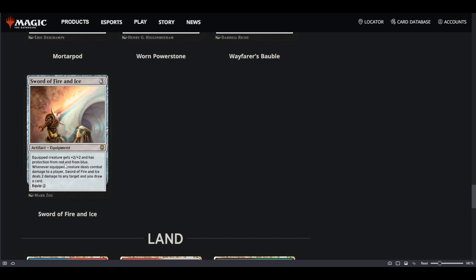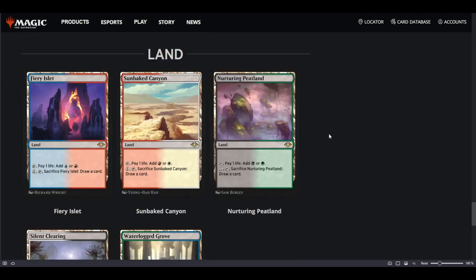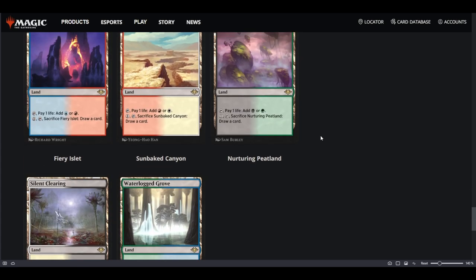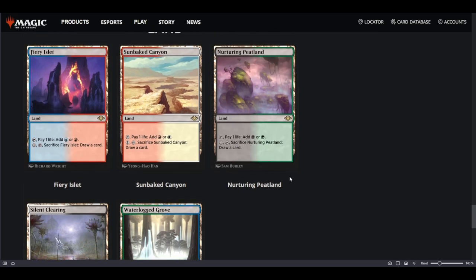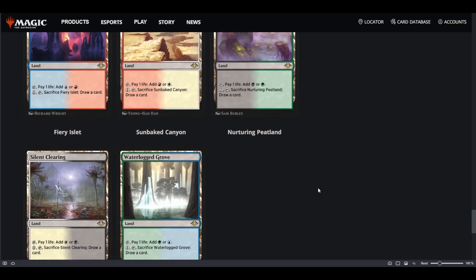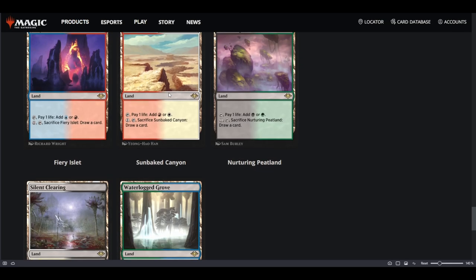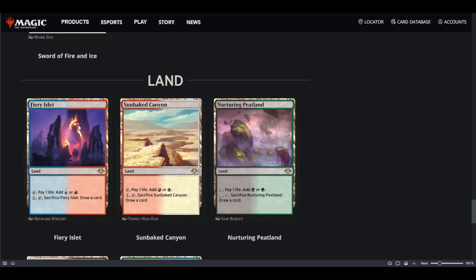Protection from red and blue might be relevant, especially red. Against control decks, protection from blue doesn't matter much other than against Teferi 5, since most of their removal is white. As for the lands, these amazing canopy lands — even in Modern they play one or two copies. Basically, pay one mana, sacrifice it, draw a card. These are good lands.